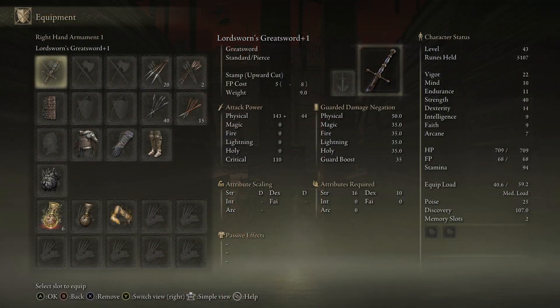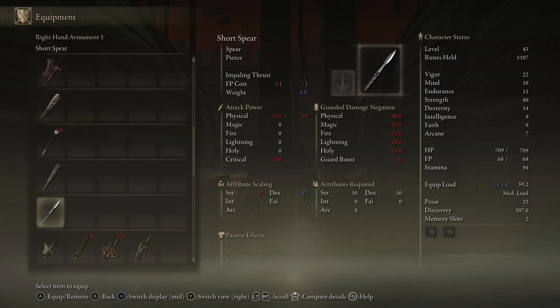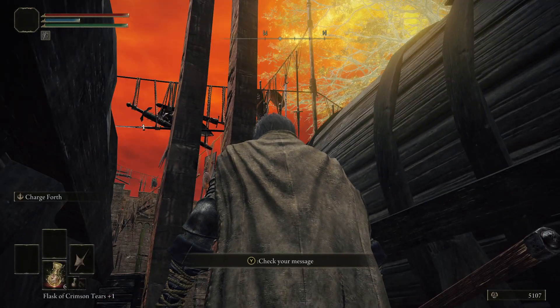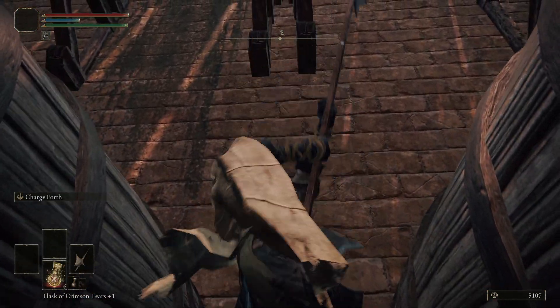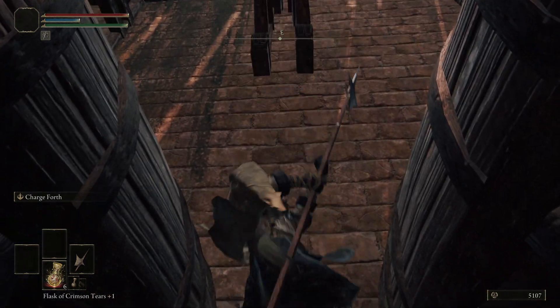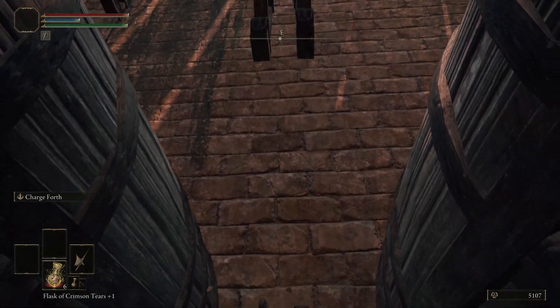After that point, you can equip something like a pike or a spear — I used a halberd — and then you can start whittling away at the Beastman's health because you're stuck down here. Usually the jumping light attack with this move will strike him, and then you just heal from time to time because he will hit you with a couple of attacks.